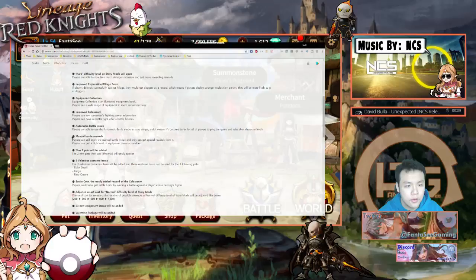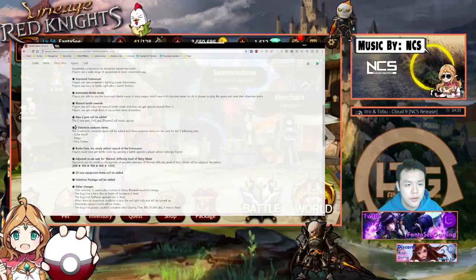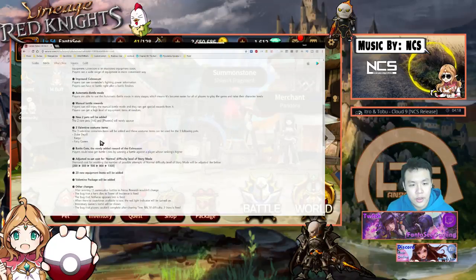Two new pets will be added — Ifrit and Phoenix. I'll take a look at those as well. Three Valentine costumes for these three characters. Battle coin newly added as a reward to the Colosseum — you can get battle coins by battling against players whose ranking is higher.